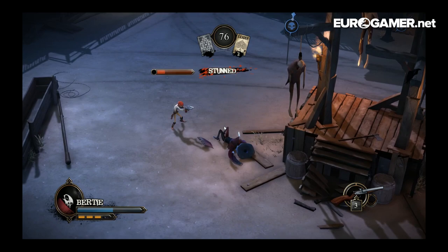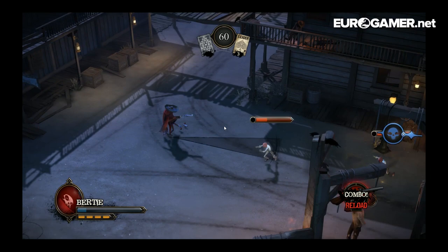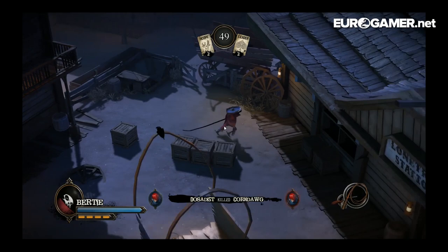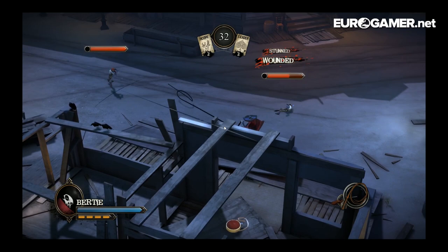There are two other classes. One has two guns, shoots quite quickly, can roll around and toss dynamite, which has an area-of-effect stun ability. There's also the killer, who has a six-shooter and fights at distance a bit more. He can slap with his knife at the cost of stamina or throw it — if the knife hits you he stabs you in the back, causes a lot of damage and stuns you, which gives him a chance to run up and kill you.